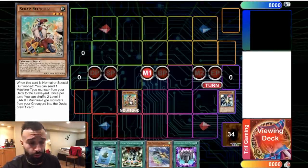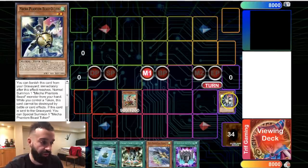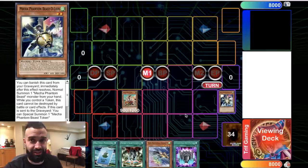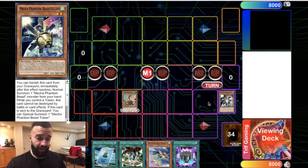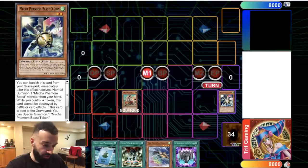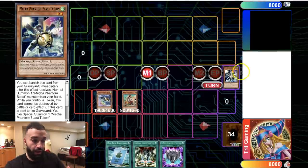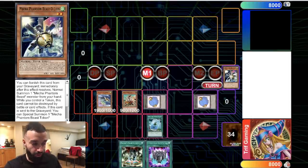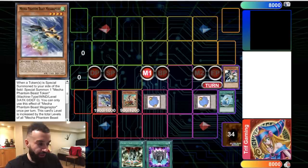Recycler and Mathematician are one-card Azi-Thots. What they do is send Mecha Phantom Beast O-Lion, which when sent to the graveyard, special summons a token. Then since you just summoned the recycler, O-Lion also has a secondary effect — you can banish it from the graveyard to normal summon a Mecha Phantom Beast again that turn.